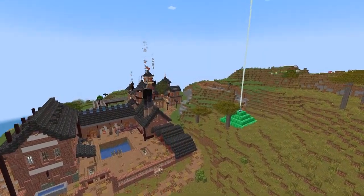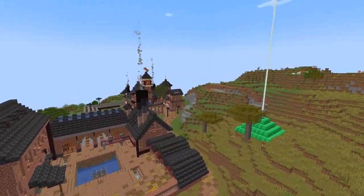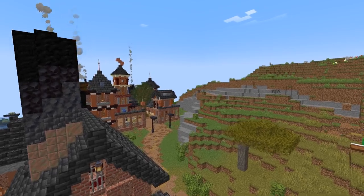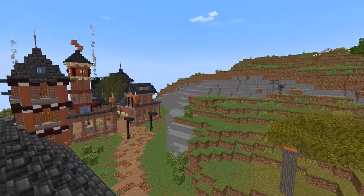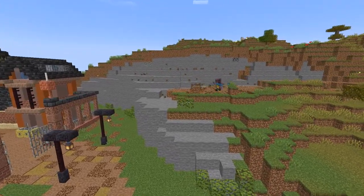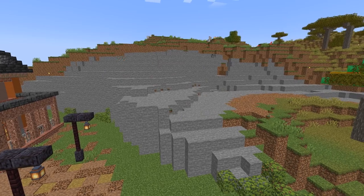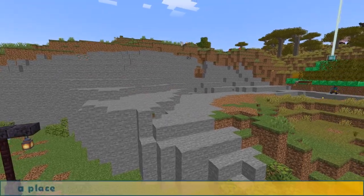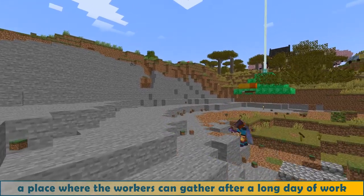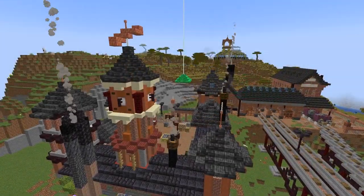I set up a beacon, brought a set of enchanted tools, and started to dig, clearing the space I need without worrying about how it looks, at least for now. The automatic brewer will be about the same size as the other buildings, but I want it to look more elegant — because it's not a factory, it could be a place where the workers can gather after a long day of work. I'm thinking about an industrial style pub.